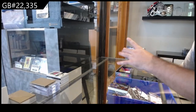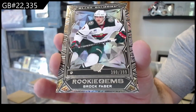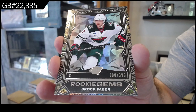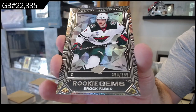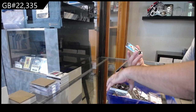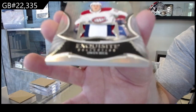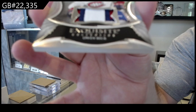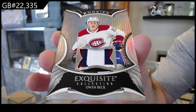This is a good pack — 399 rookie gems, Brock Faber. And an exquisite rookie patch of Owen Beck for Montreal — exquisite rookie patch to 99 of Beck. Nice!